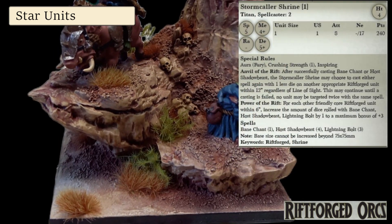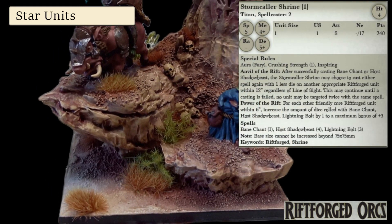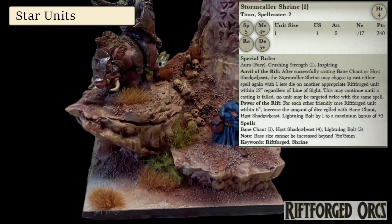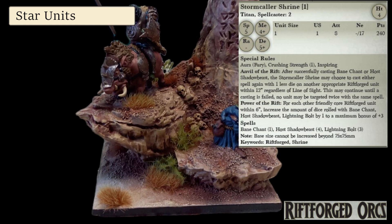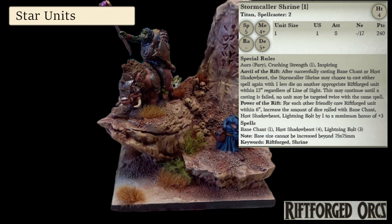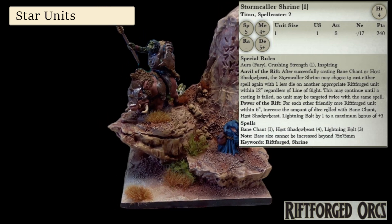The Shrine is up there with the Ratkin Tangle for best support piece in the game. Its Aura of Fury, combined with the ability to chain together Bane Chants and host Shadowbeasts so long as you can keep rolling fours, is sporadically brilliant but always a threat. It's a great centrepiece for the army, only occasionally ruined by people hexing it to snot just for giggles.